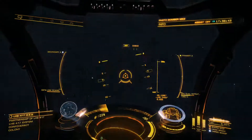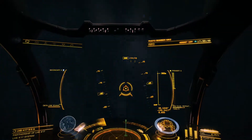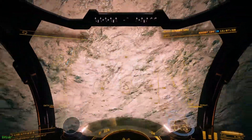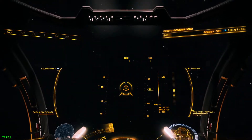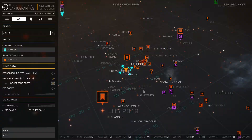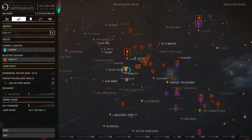Hi everyone, CrazyGome here. Selenium is an important engineering material in Elite Dangerous, yet a difficult one to find. However, there's a place within the bubble that might be able to help.